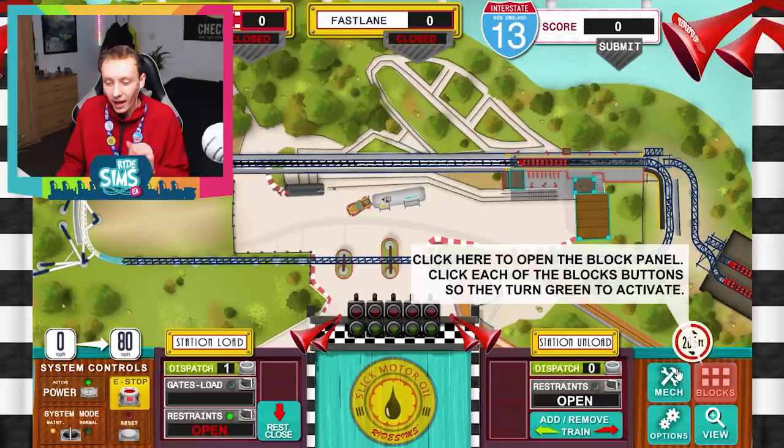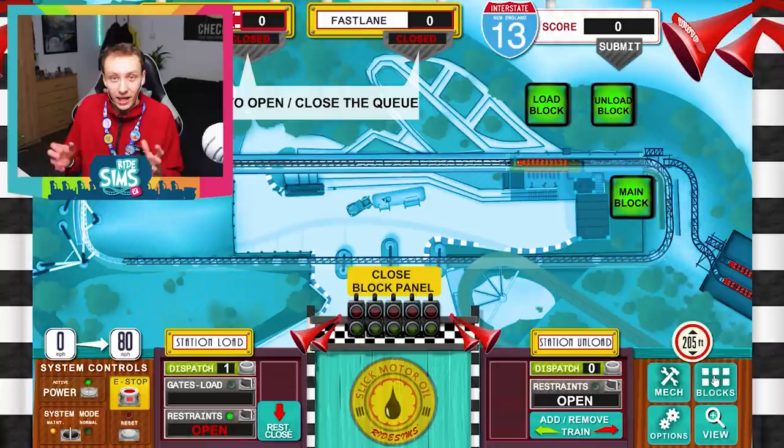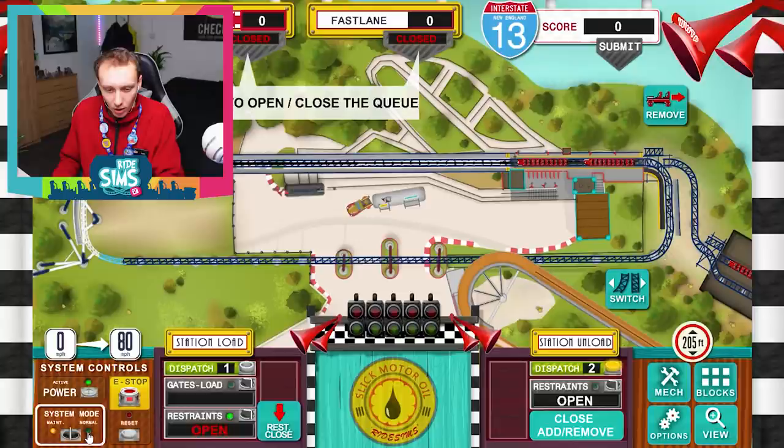The reason we go into maintenance mode is so I can add a few trains, because we want our throughputs to be as good as possible. We're going to turn on the block sections — which are of course a safety mechanism with roller coasters — and then add a train to increase our throughput as much as possible. There are scoreboards on this so you can compete against others and try and get the highest scores. We'll just go for a nice two-train operation to start with. Now this train is on the track, we're going to switch it over to normal mode.